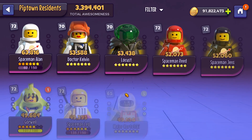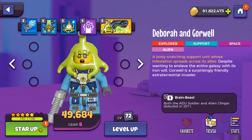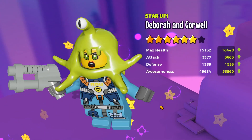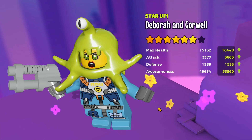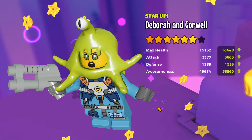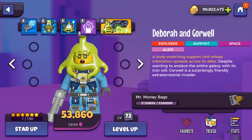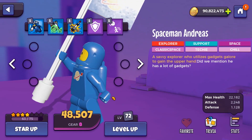Let's head on over to the space category, because Gorwell — we actually did get enough tiles for her to get her up to 6 stars. This is huge as well. I remember when Gorwell was a very highly sought-out minifigure and you could only really get her from the minifigure bags. You had to be so lucky to get tiles for her. But luckily, there's a few ways you can get her for free now. It just takes a long time to farm for her.